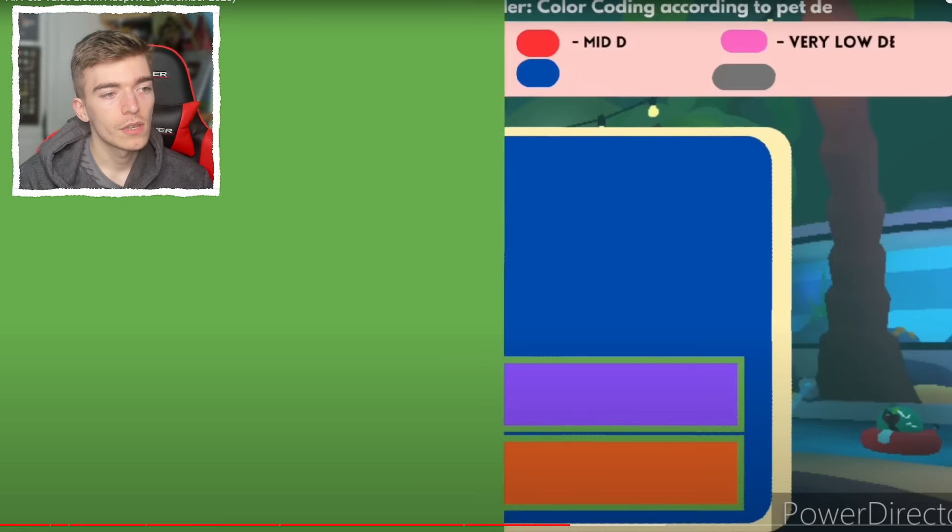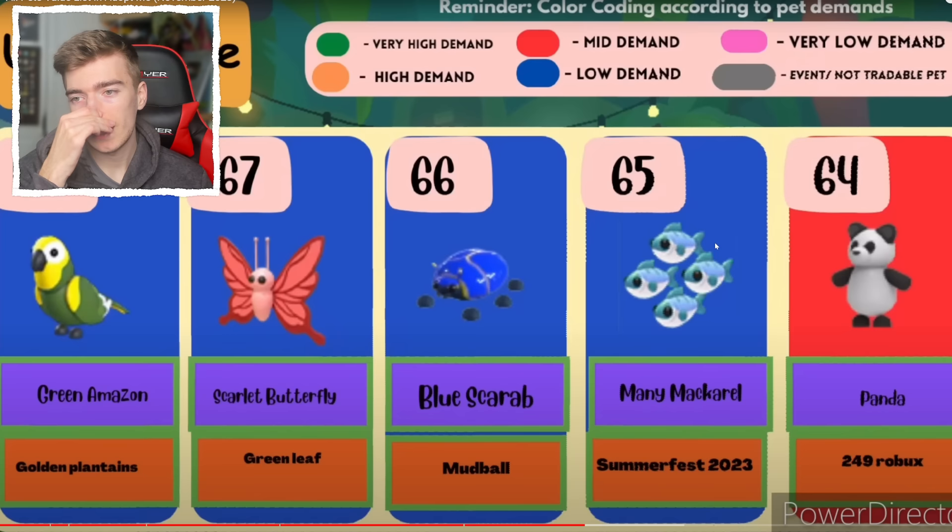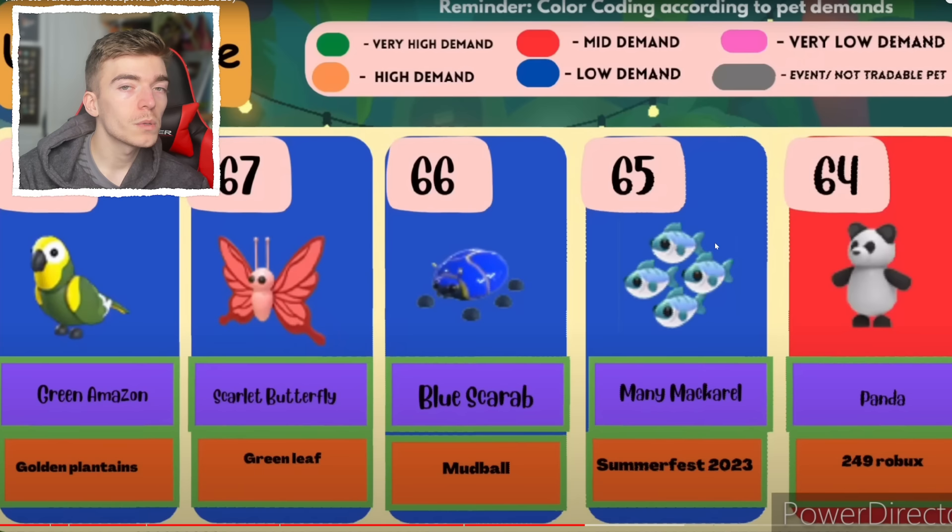The zombie wolf came out of a wolf box — I forget that half of these pets exist, to be honest. The green amazon, a butterfly, a scarab, the mini mackerel. There are so many pets — the fact that there's 115+ ultra rare pets makes it difficult to remember that half of these things even exist.